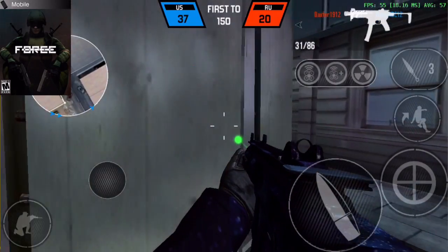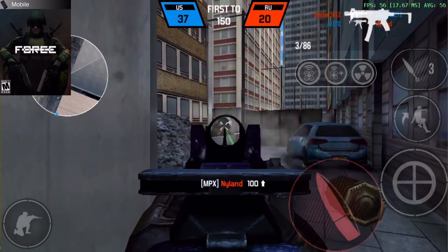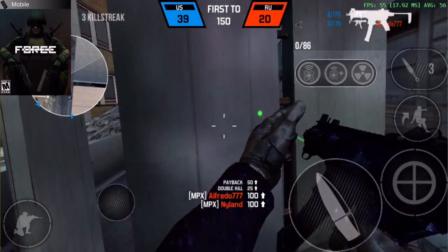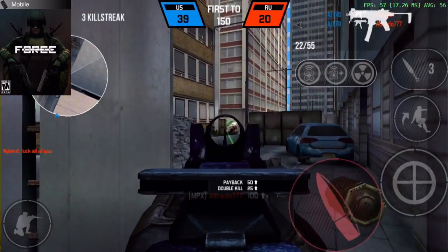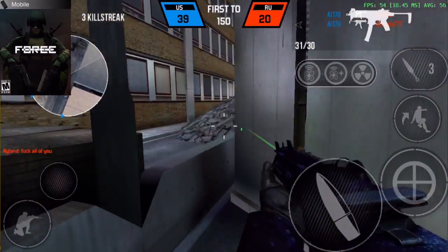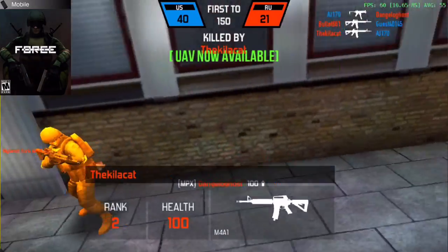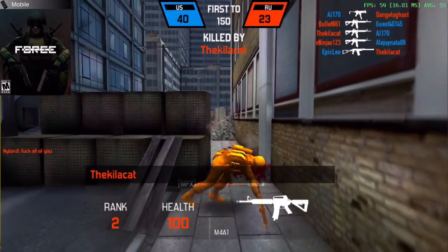Hey guys, what is up, this is AJ170. Today I'm going to be showing you how to get Yu-Gi-Oh Duel Links — I believe that's what it's called. It's a brand new game made by Konami, and it's still in beta testing. Currently it's only available to people in Japan or Australia.